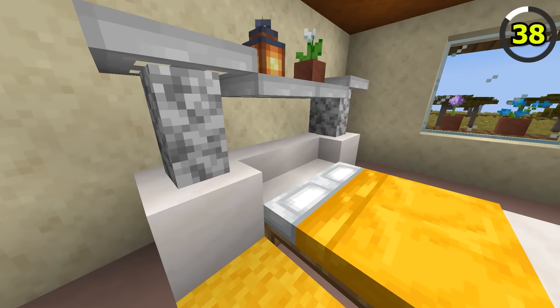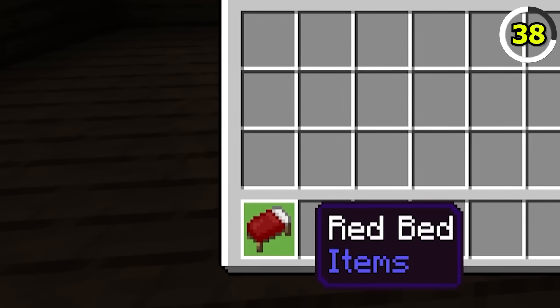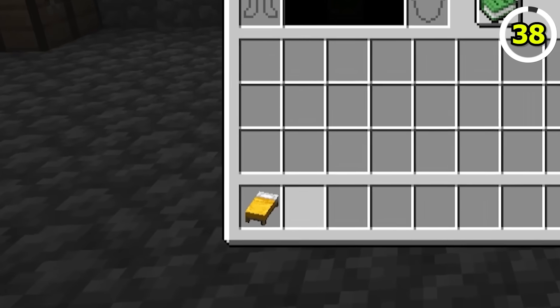Beds in Bedrock are a little flat. This is because beds in Bedrock use 2D textures when in item form. The beds in Java are 3D.